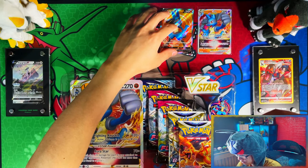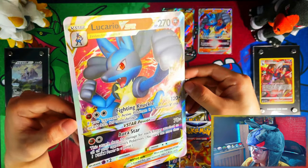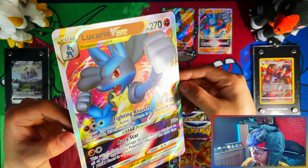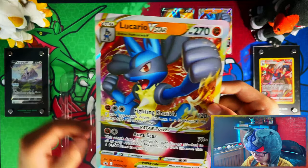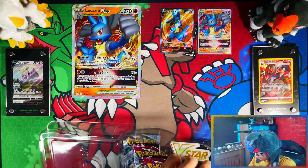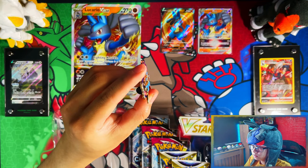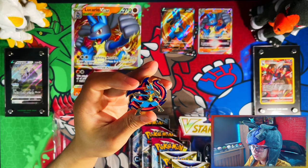There you go, that's the full art. Here is the jumbo card. And then you get the pin badge, which is double layered — with the background and then Lucario itself.